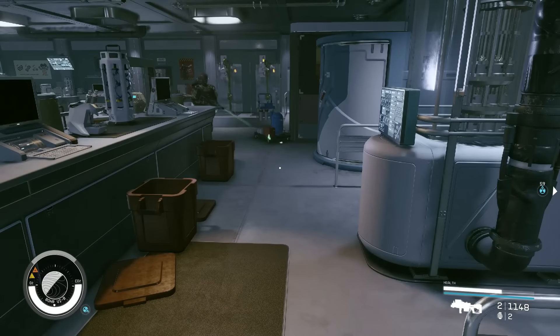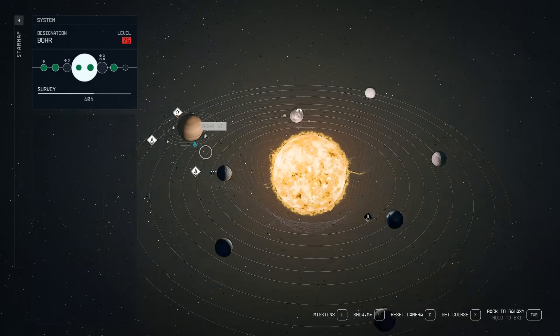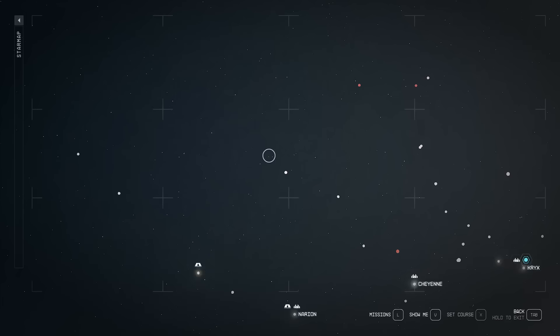Once you've fully looted this place, what we're going to do is press B and go back. You can do this for other static locations too. So if you know a really good static location, share it so we can exploit it together.